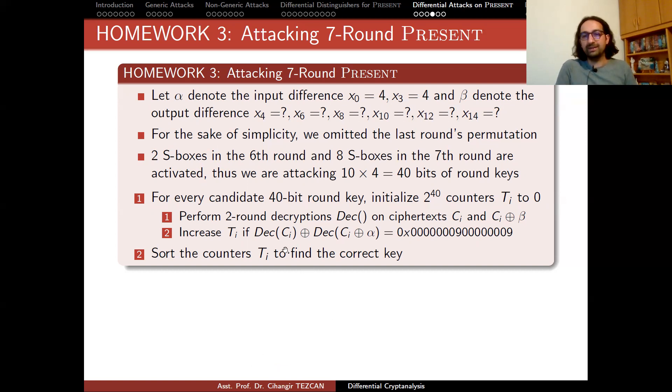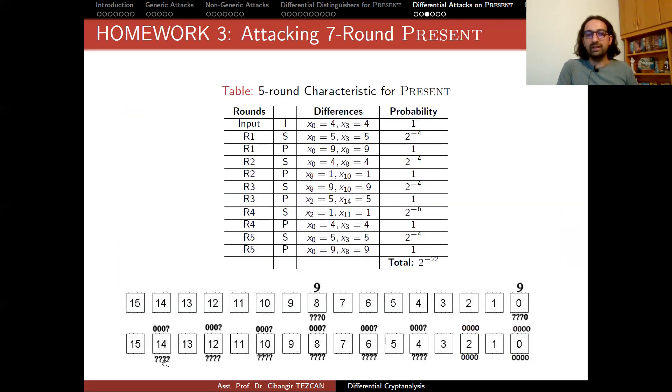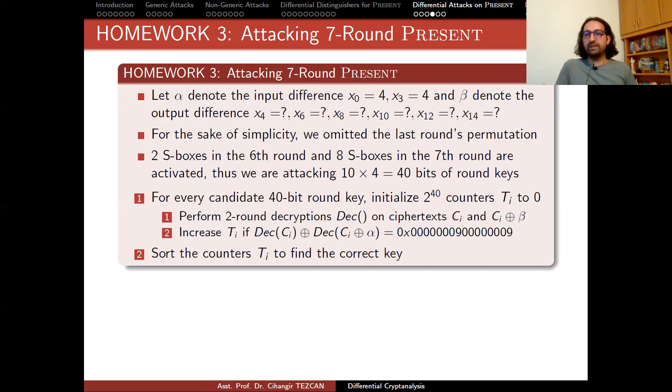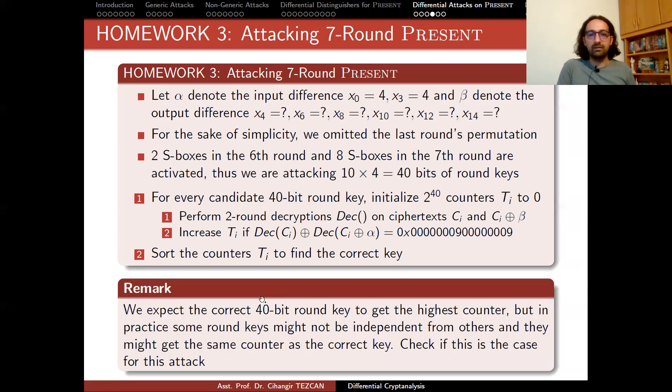You might think that since there is a decryption here, you need to implement the full decryption version of the PRESENT cipher. But actually, what we are doing is just taking the inverse of this S-box — just implement the inverse S-box operation. Then these bits go to those places; you don't even need to implement the inverse of the permutation layer, because all you are interested in are these 8 bits and you already know which ones go where. Then again you will need to perform the inverse S-box operation. There are many optimizations you can perform here.